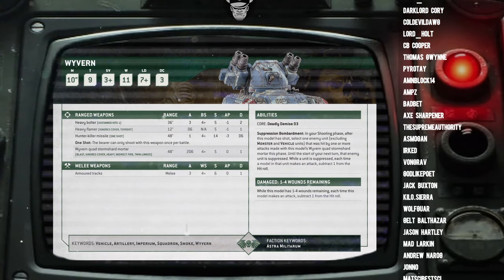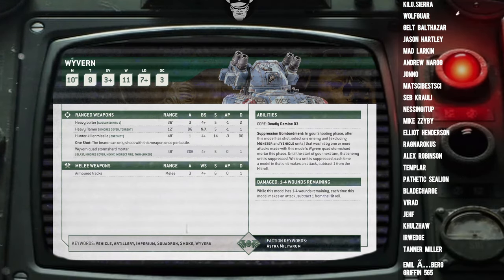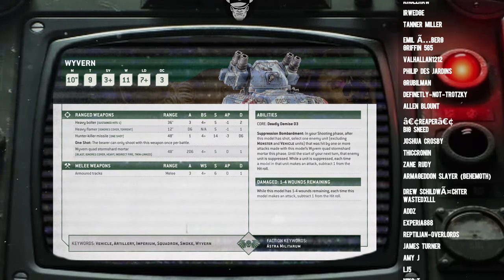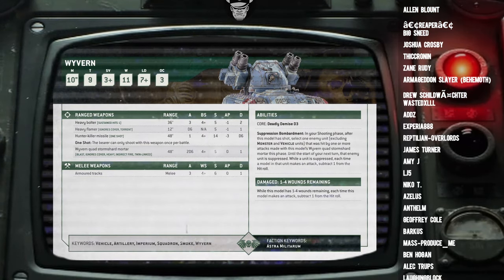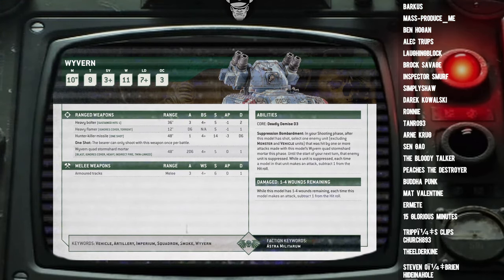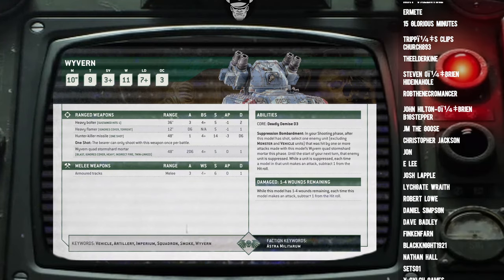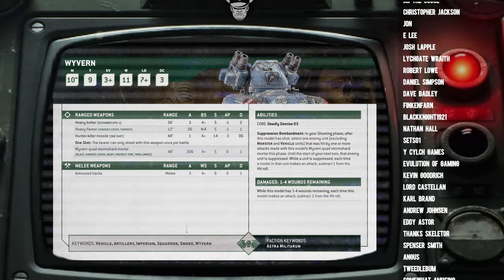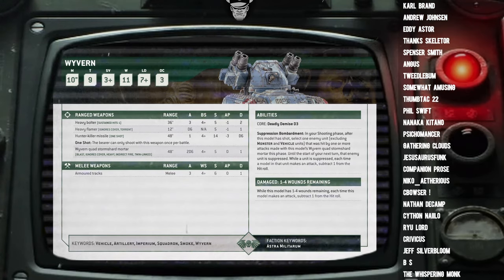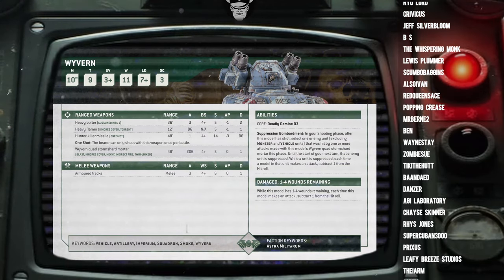Even with Twin-linked, it's still going to be rolling fishing for sixes to wound against armor. If it were fishing for fives with four re-rolls, that would make it a very different kettle of fish — a legit threat. But fishing for sixes against the vast majority of armor, even with four re-rolls, is not a tactic you want to rely upon. It's an anti-infantry option in a vehicle meta. And the Guard isn't exactly short on anti-infantry — most Guard armies stack lasguns, grenade launchers, and plasma in all their squads. Guard has anti-infantry covered accidentally. We don't necessarily need to take specific units for it.